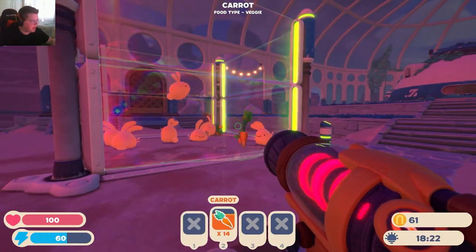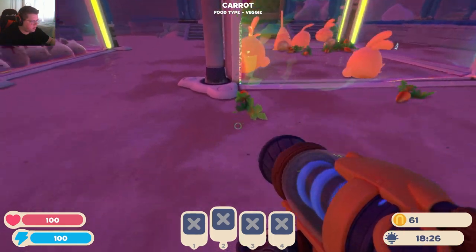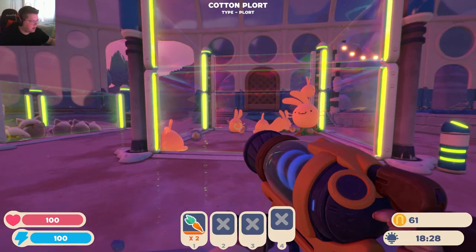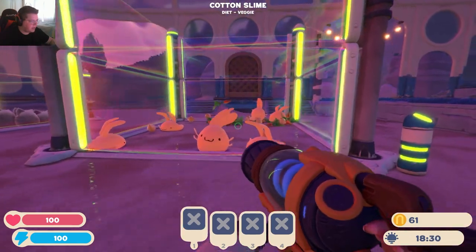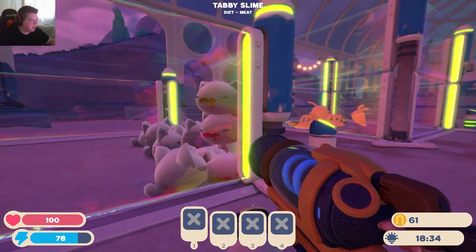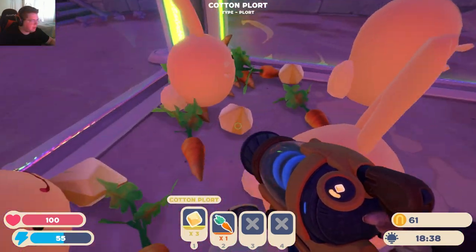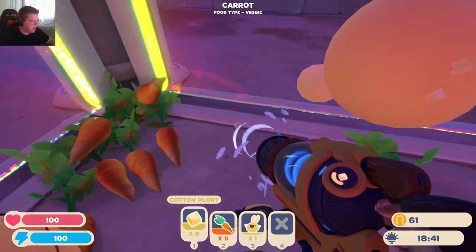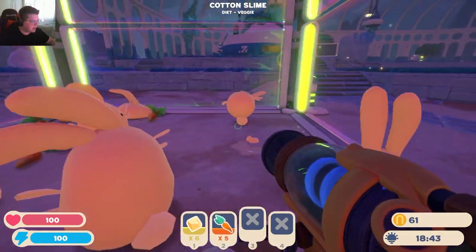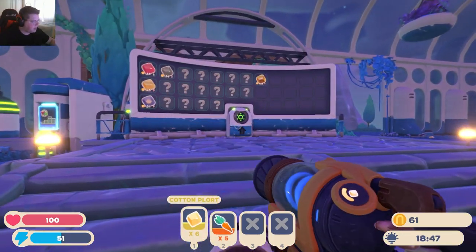We'll have to build higher walls for these tabbies too — though I think they might still be able to get away. So we need another plort collector and some high walls for these guys. But it's nighttime so I should probably go out and explore for some more phosphorus homies. Maybe I can build the high wall for the tabbies before I leave, so when I come back it's not an absolute massacre.